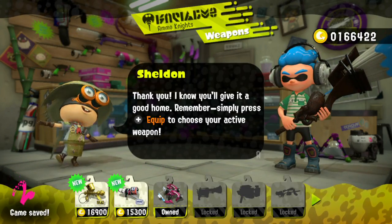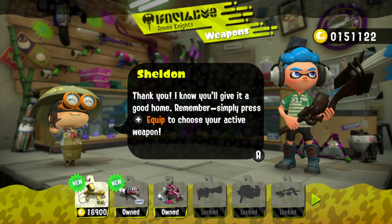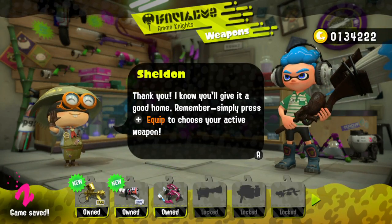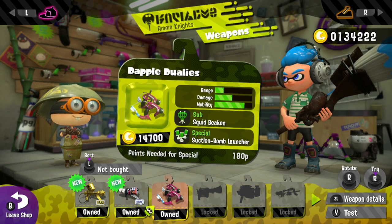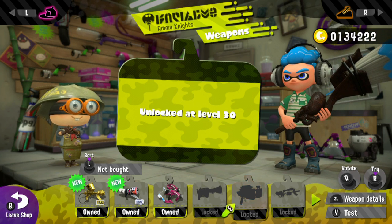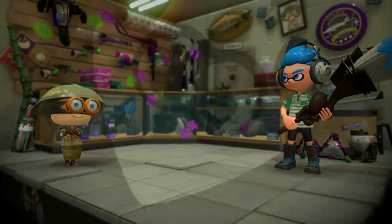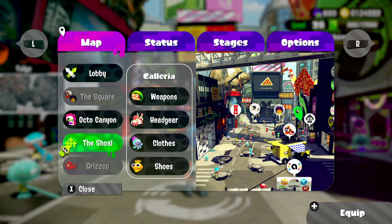We're going to go ahead and buy this. I'm also going to buy these other ones that I got, which is the Custom Blaster and the Aerospray RG, which was my favorite in the first game. I'm going to show off this weapon, and then once I unlock the Crash Blaster, I'll show that one off too. That will be it for the new weapons in this game. I'll also show off the new weapons when the updates come out, like the Duel Squelchers that came out not too long ago.